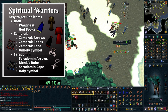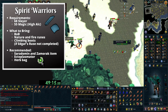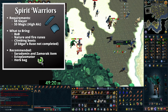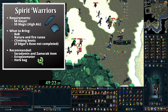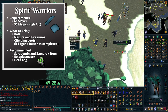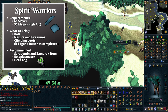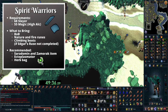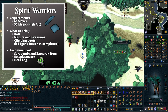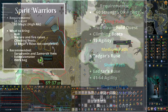I would also recommend bringing a beast of burden if you plan on staying for the full hour — you could bring two terror birds, two tortoises, or one yak. Bring nature and fire runes for high level alchemy, and fill up your inventory with food but leave a couple spaces free to pick items up. If you're a lower level, fill up your beast of burden with food too. The warriors drop sharks, so the beast of burden is mostly to store those so you can bring them back to the bank. Bring an extra pouch if your beast of burden won't last the full hour. If you want prayer experience, bring an ectoplasmator, and bring a herb bag to pick up the herbs they drop.